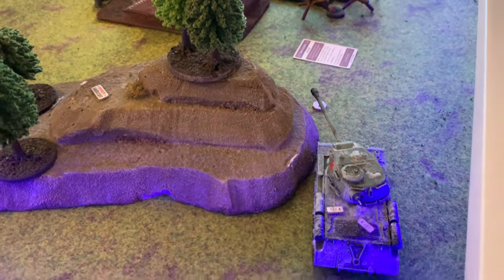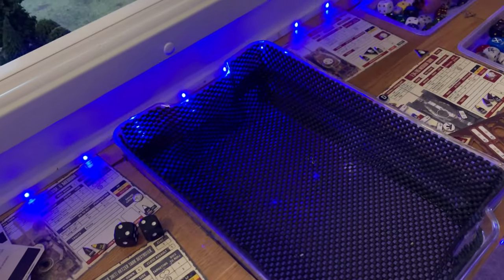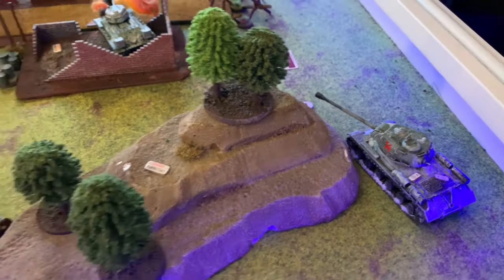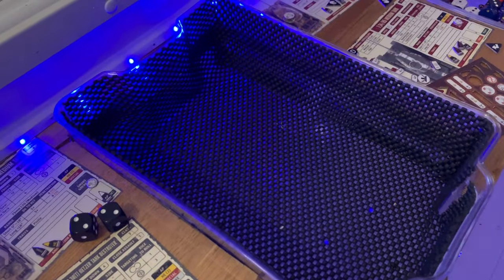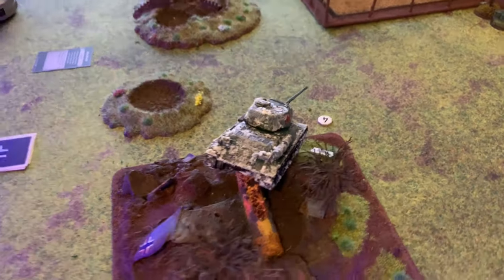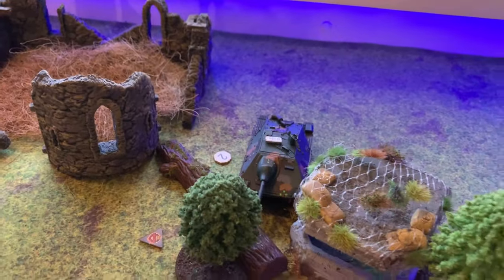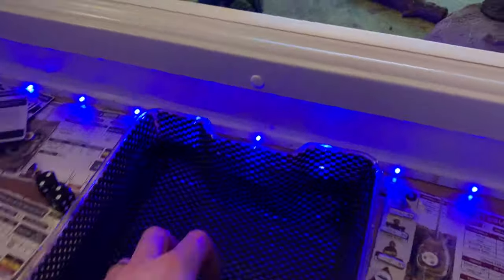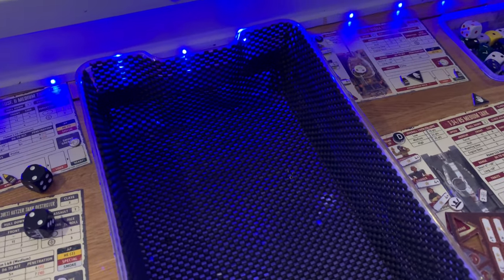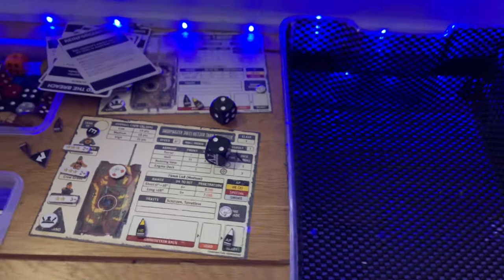The IS-2 is going to back up around the corner and try and force load the shell. He force loads first — passing the skill check — so he's got a round in the chamber but can't move. Now the Hetzer: he took a foot shot last turn so he'll put a round in. He goes for an order check but fails — however, he's a veteran loader needing a two up, so he gets a round straight in the chamber. AP ready in the breech.